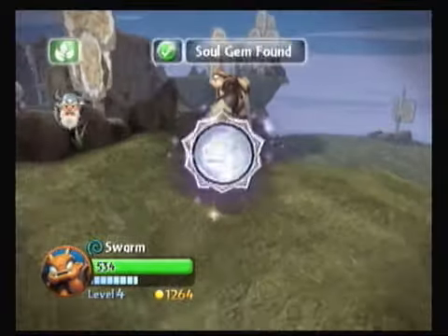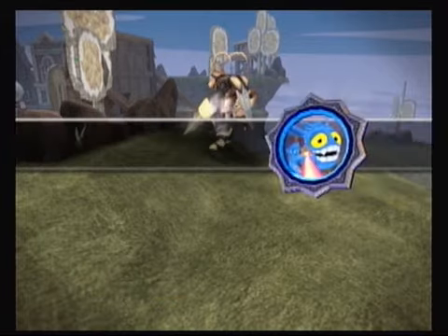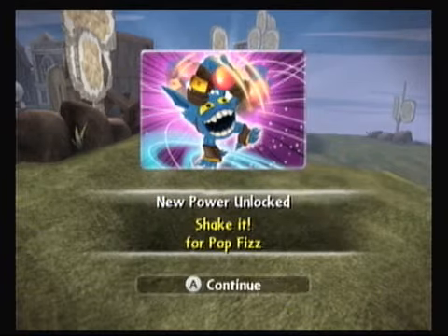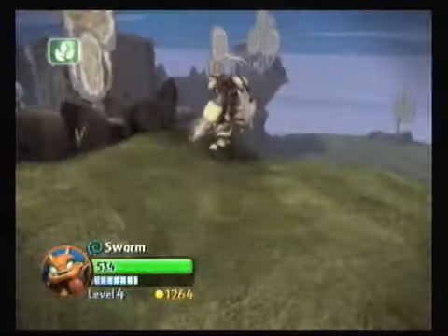There it is. That's what I wanted - when we finally got it, it's just really long and drawn out. So here's Pop Fizz's Soul Gem. New power unlocked - Shake it for Pop Fizz. We'll go ahead and preview him.